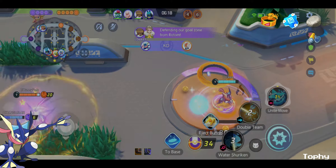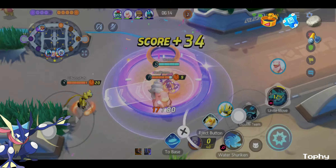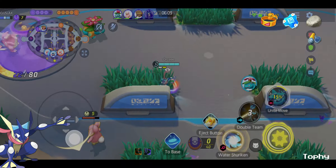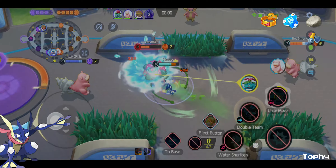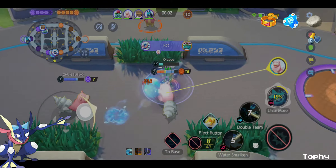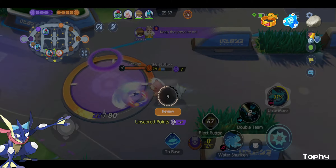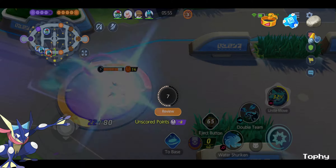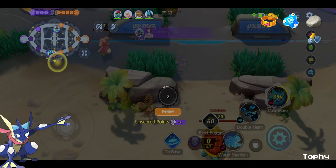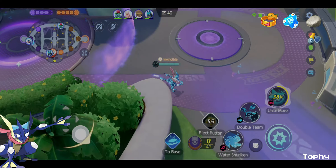We use our Unite to kill Cinderace while Slowbro is trying to interrupt our dunk, and we skedaddle out of here. The Venusaur just killed our Lucario and he's going to eat those shurikens. Nice assist from our Slowbro. We still have our Flash, but sadly we died. Now we see Lucario going for their Unite, trying to finish off our Slowbro — but sadly, he didn't. We just spawned back in.